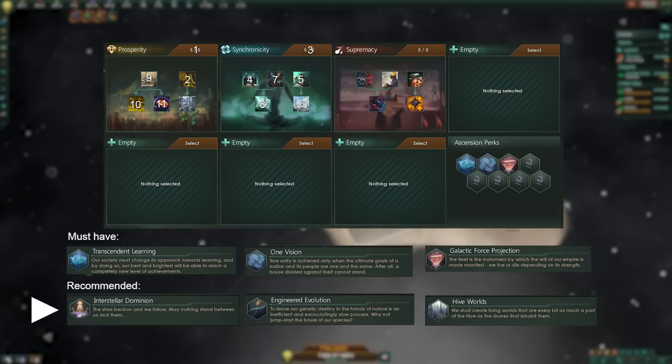Other recommended perks include Interstellar Dominion, but only if Helito is so far away that the influence costs for building the starbase there are prohibitively high, even with all available buffs. Engineered Evolution is advisable for hive minds in order to unlock the genetics tradition tree later. Hive Worlds can also be useful — not for our Gaia worlds, but for our starting worlds and other conquered planets.